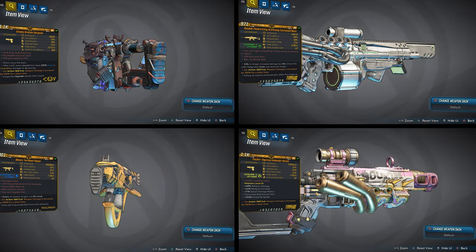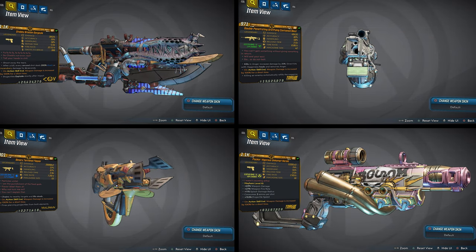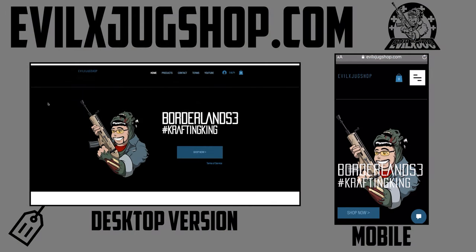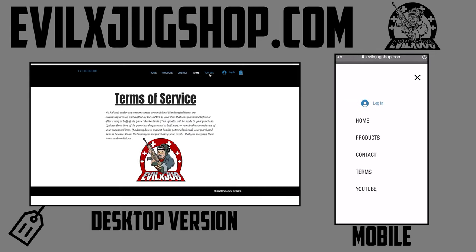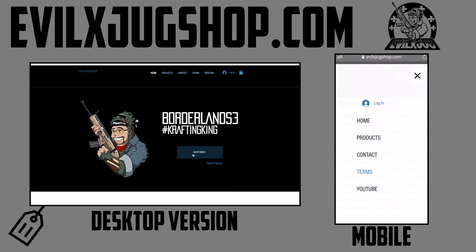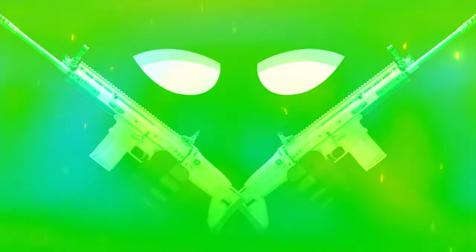If you want to get your hands on any of these items, comment your PSN ID or gamertag in the comment section with which item you'd like. I'm giving away three for free on Xbox and three for free on PlayStation. If you miss your chance to get it for free, you can always purchase it through links in the description. I also opened up a dedicated item shop called Evil Eggs Jug Shop — links are in the description. Until next time, remember: treat yourself, don't cheat yourself. I'm Jug — love you guys to the fullest.